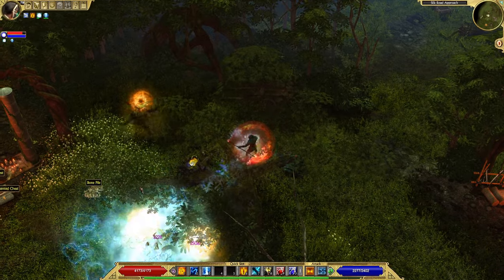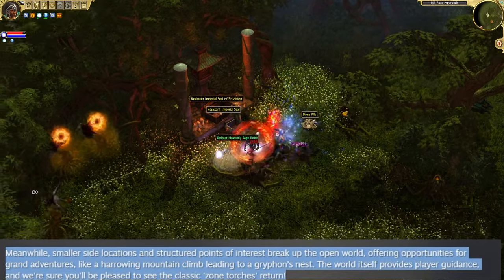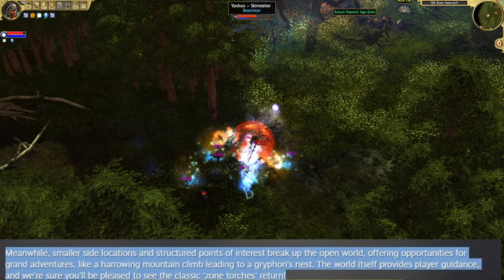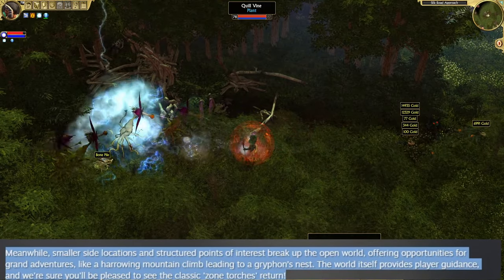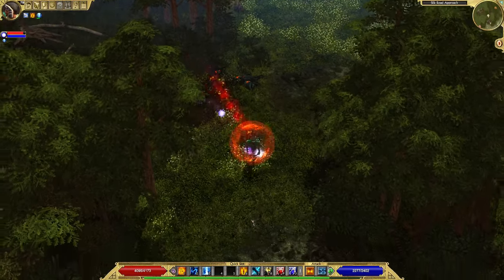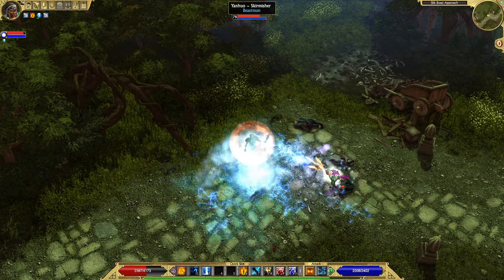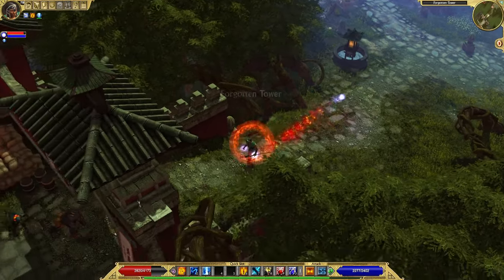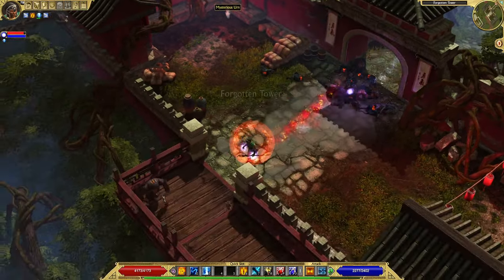The text continues: smaller site locations and structured points of interest break up the open world, offering opportunities for grand adventures like a harrowing mountain climb leading to a Gryphon's nest. The world itself provides player guidance, and we are sure you will be pleased to see the classic zone torches return. That sounds awesome, but honestly I don't know what the zone torches even did — maybe they spawn the monsters in the area you just entered. The developers possibly mean the fountain mechanic, where going to a new area let you visit a fountain that served as a respawn location in case you died.